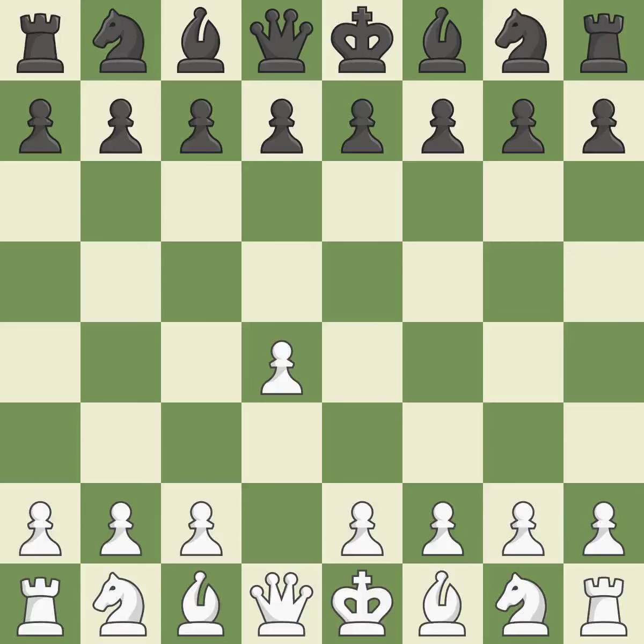Opening with the Queen's Pawn, the Indian game begins by controlling the important E4 square with the Knight rather than a pawn. By taking control of the crucial D5 square and creating a space on which the Knight can move to C3 without obstructing the C pawn, the move C4 helps to create a strong center.